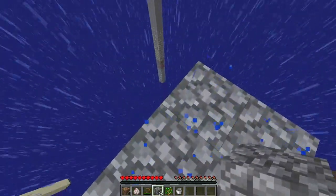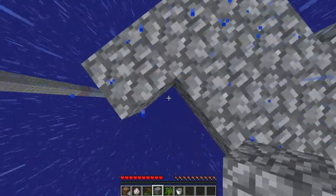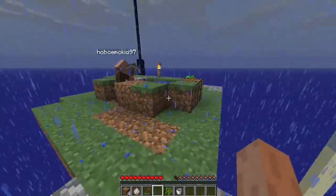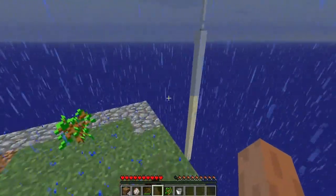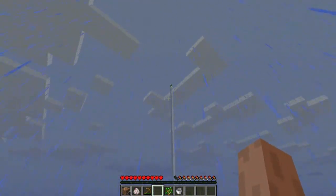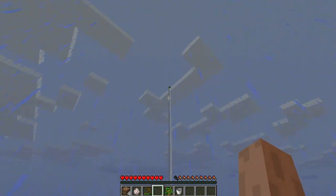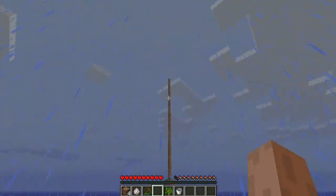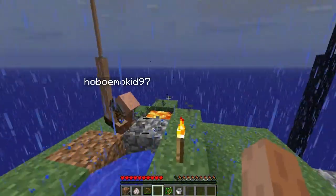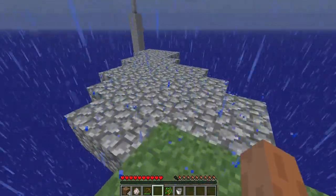I don't think I've ever even seen a natural village NPC or whatever they're called. Really? Maybe once, but I joined in a server of yours. They're really rare. What's on top of that right there — is that a tree? It's a cactus. One of our goals is to make a cacti farm, so I guess I have to get a cactus from somewhere.